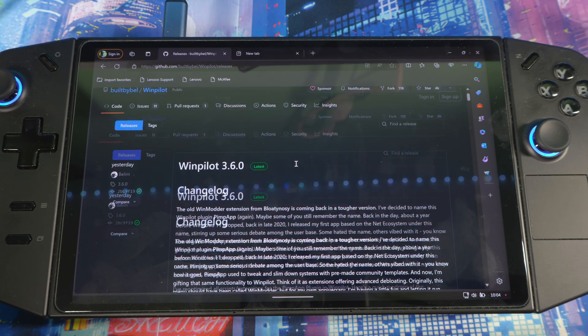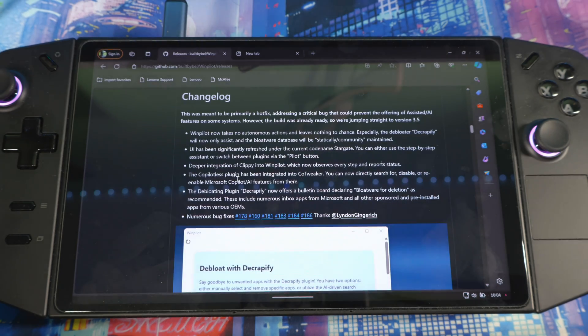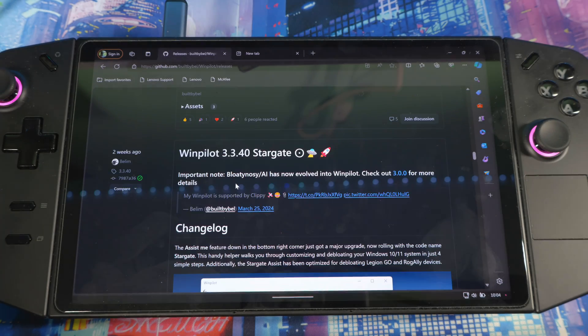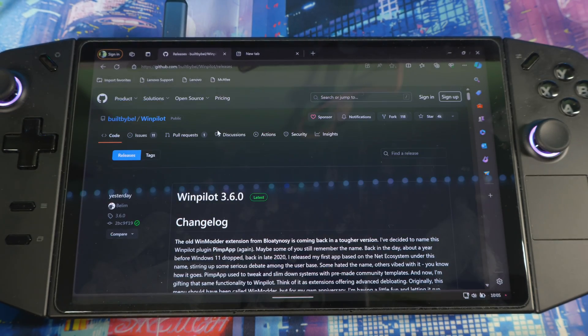If you go to the GitHub website, it's the same website where you can get Blow the Nosey. If you type 'Blow the Nosey,' WindPilot will pop up because this is the newer version of that. But if you still want to get Blow the Nosey, go to Releases and scroll down — you should see Windows Pilot Blow the Nosey, which is the older version. It just changed its name.